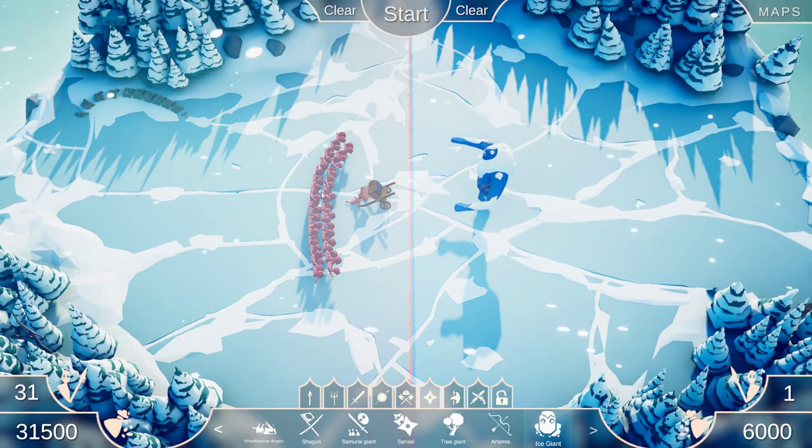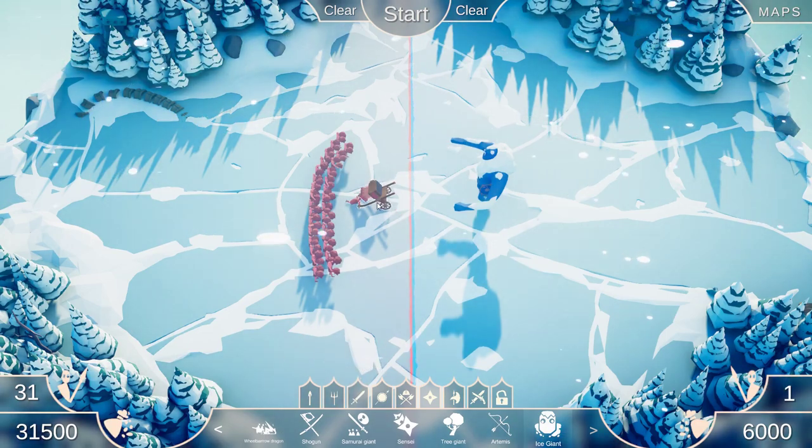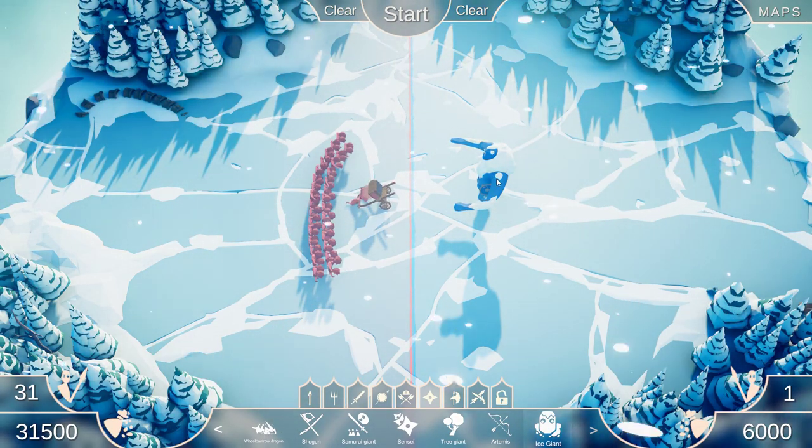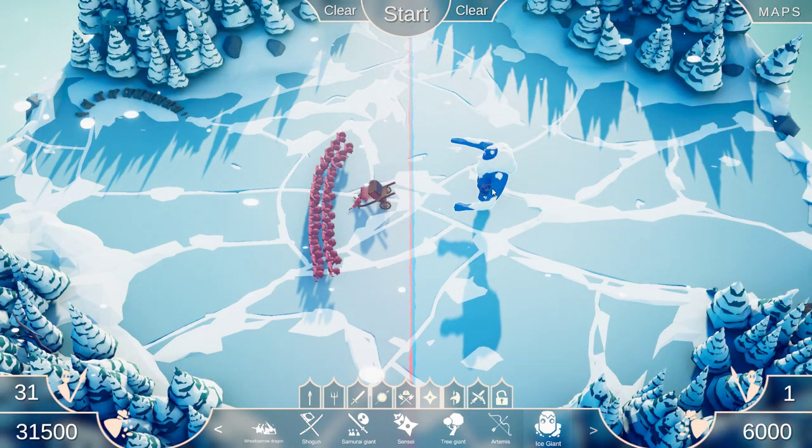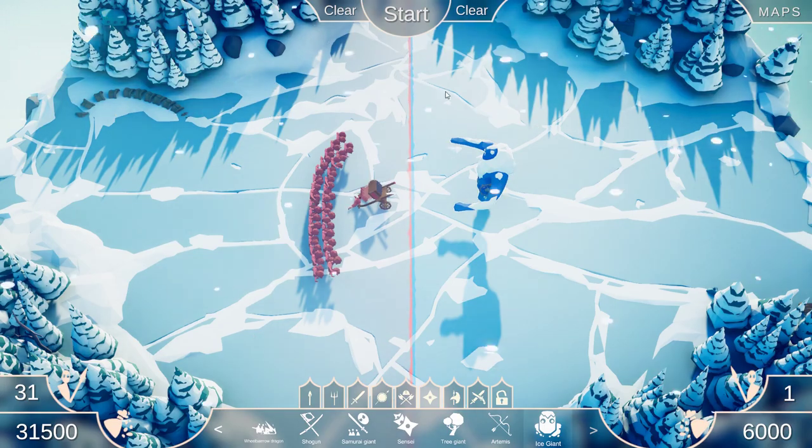So I have 30 cheerleaders set up here to cheer on one of the Huacha units from the Dynasty faction, and I've got the Ice Giant from the Secret tab over here in blue, as it should be. Let's see if the Huacha can take out the Ice Giant.